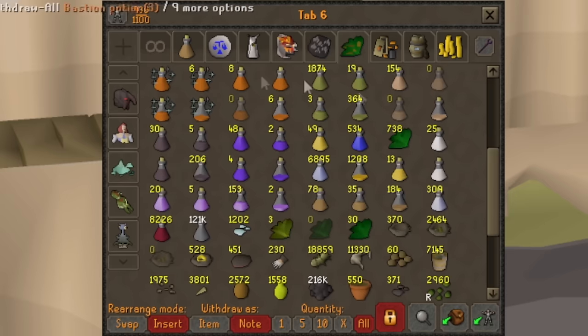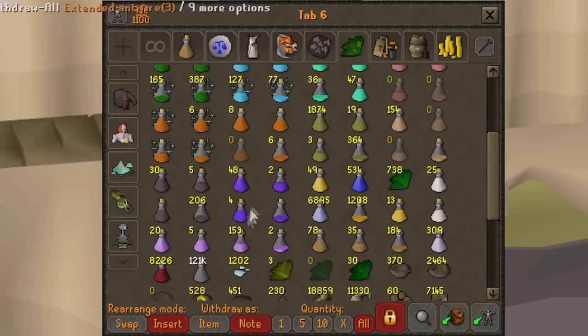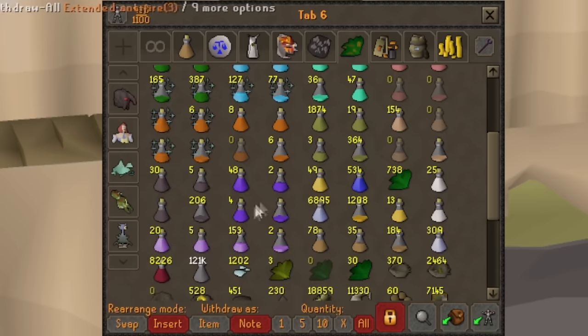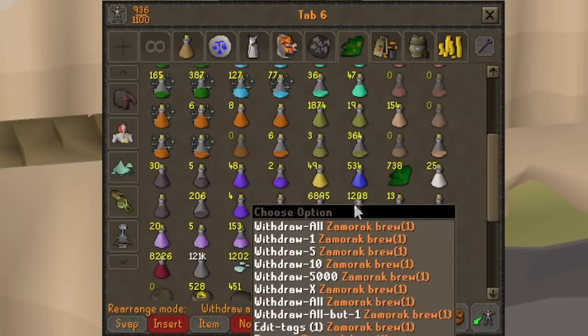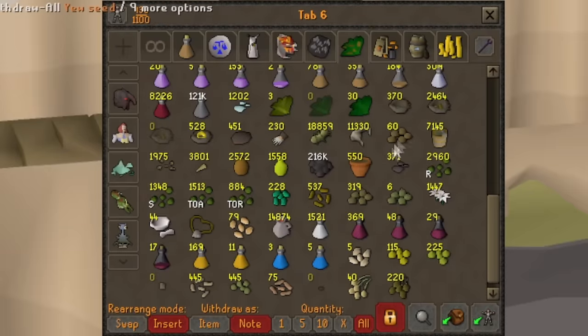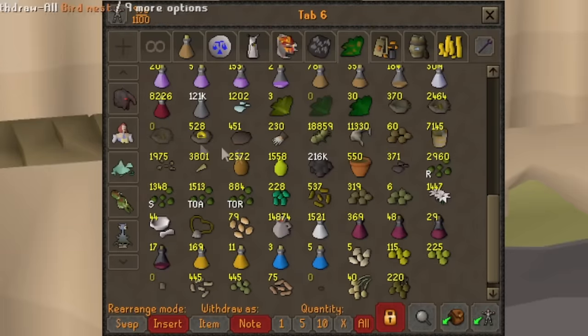Scrolling down here, just all the different types of potions I use a lot. They recently allowed me to make Super Antifires off of regular Antifires, which is really nice and very useful overall. Stamina Potion leftover doses, Zamorak Brews — I think these are from when I was killing Zamorak. Good for Warhammer spiking Corp, that's about it. Lots of Bird's Nests for Brews — haven't been using them so they've been stacking up. I also do some Birdhouse Runs at the moment, hence all these random seeds.